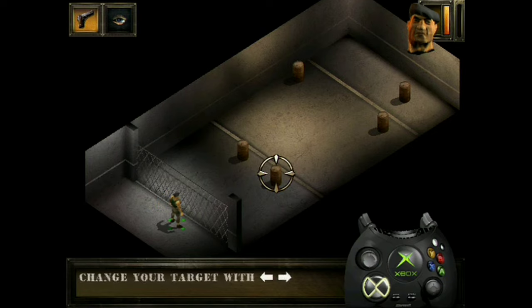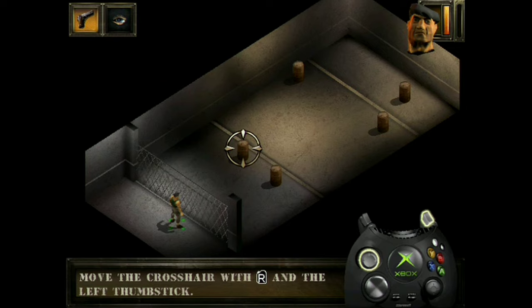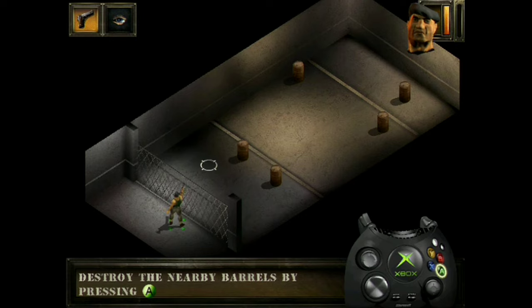You can change the target by pressing left and right on the directional pad. The crosshairs will consecutively mark the targets within the range of your weapon. You can also release the crosshairs to shoot into the ground — to do this, move the left thumbstick whilst pulling the right trigger button. Tap the A button to shoot the barrels that are within range of your pistol.